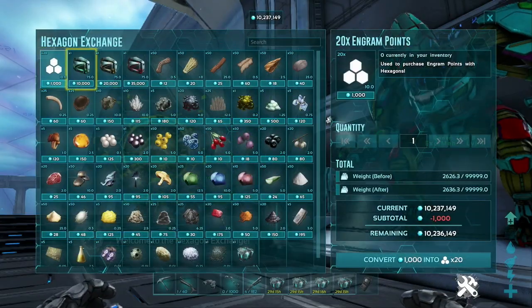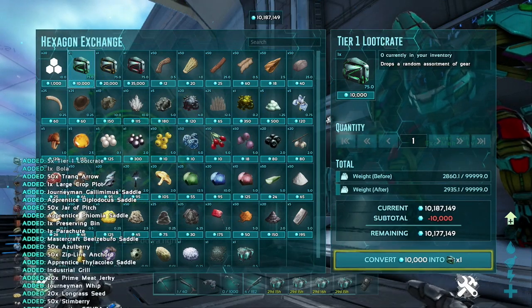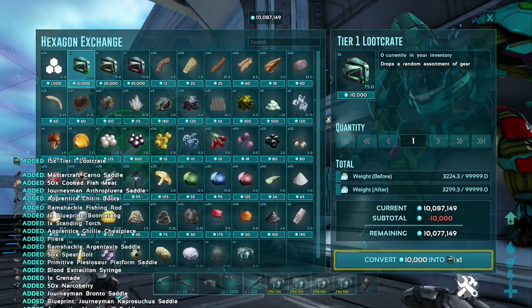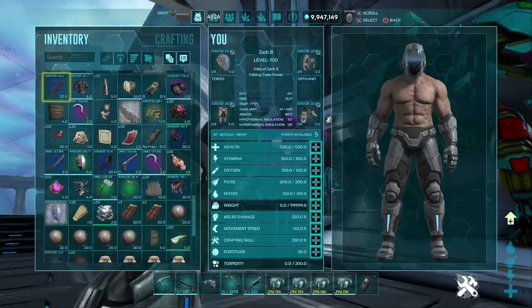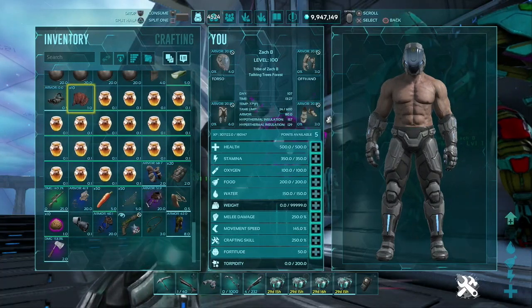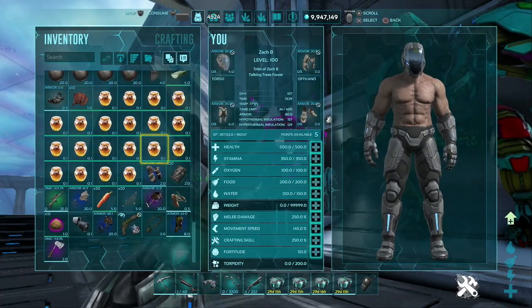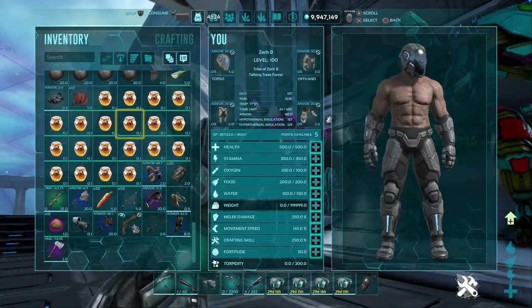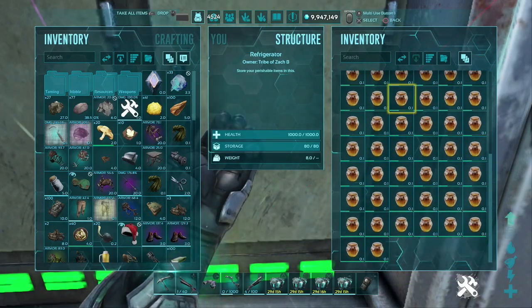All these hexagons that you've earned during your missions, you will be able to turn into some sweet loot crates. The Tier 1 loot crate is ripe for the honey. I know it seems a little crazy, but the ARK devs have made sure to bump up the honey in that Tier 1 crate. So for 10,000 hexagons and a little bit of luck, you should definitely have all of the honey that you need.